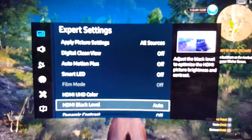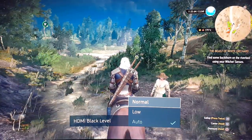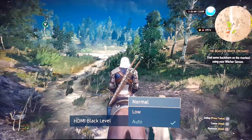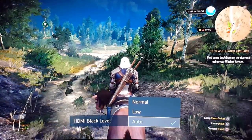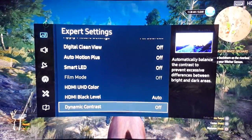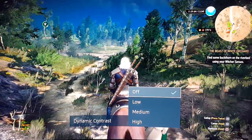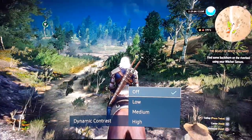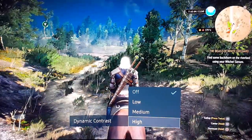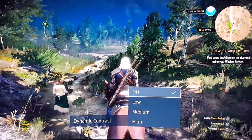Alright. HDMI level auto — let me see if I change this. Wow, normal looks washed out. Don't use normal — use either low or auto. Looks pretty good like that. Dynamic contrast, I turned it off. You don't really need this; the game is bright enough. I turned dynamic contrast off and I don't see much of a difference.